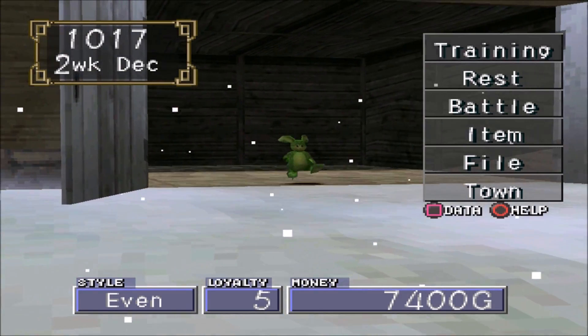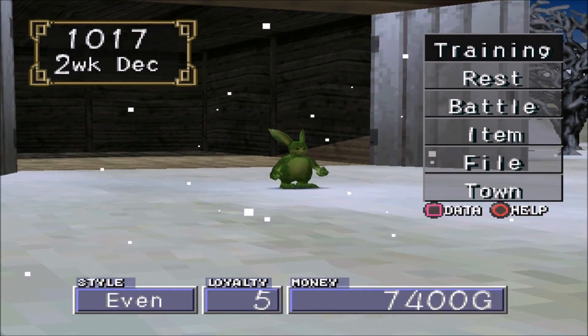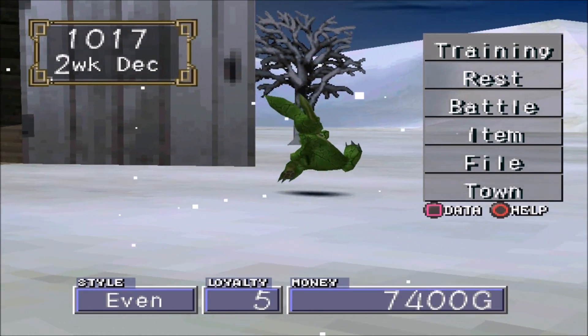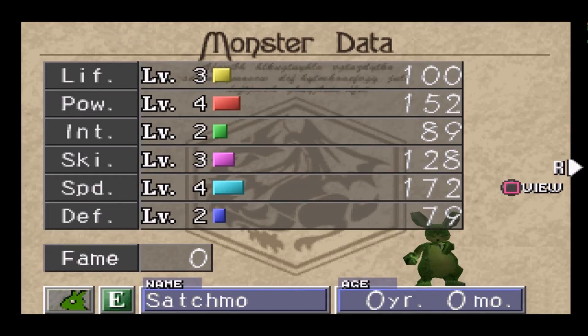Hello dudes and duets, welcome back to Monster Rancher 2. We're here with Satchmo, the green bunny. Look at him jiggle. He's loyalty 5, which I find hilarious. But I like his stats — not too shabby, I don't think.